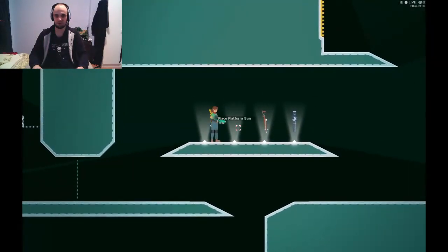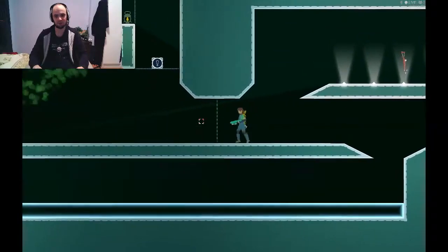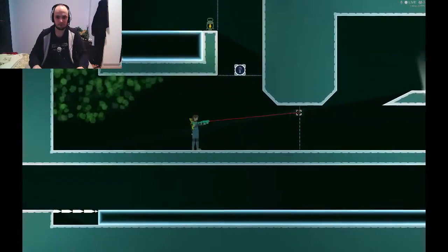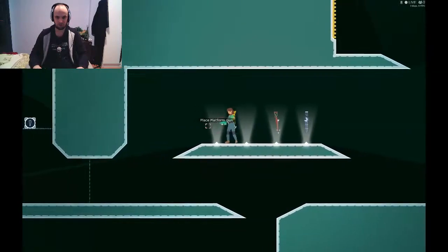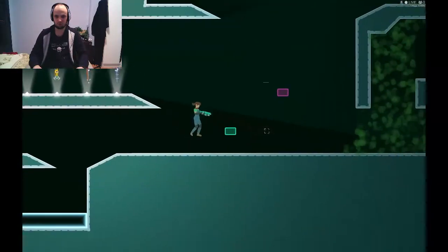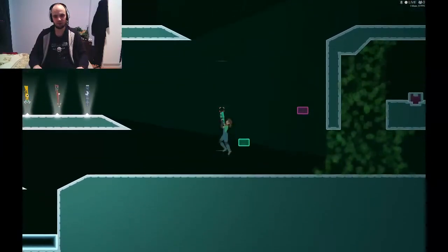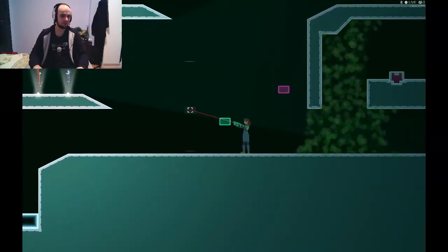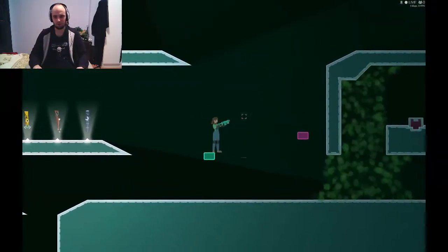I think this level is a good example because it features pretty much everything you see in the normal game. The name of the game suggests you use a lot of guns to confront challenges and move around. I'm going to introduce the different kinds of guns. First, what you've got here is a platform gun, which you use to create platforms you can jump upon. What's really nice is you can see the jumping distance of the platform you're building, so you can tell in advance whether you'll be able to jump on top of it.